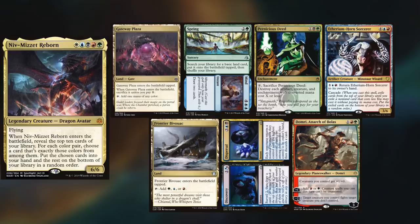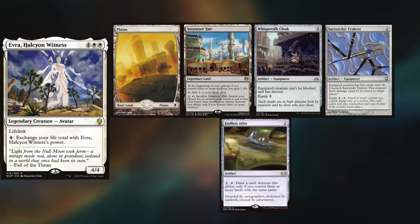Mike is playing his Everdeck, keeping a Planes, Inventor's Faire, Whisper Silk Cloak, Surestrike Trident, and an Endless Atlas. Harry wins the die roll and starts us off.